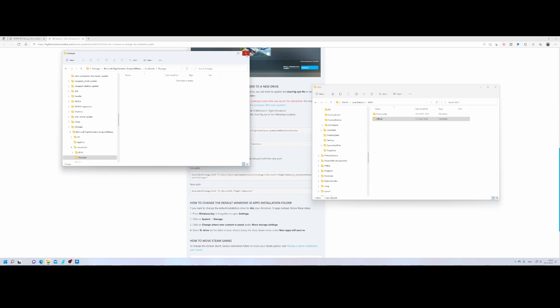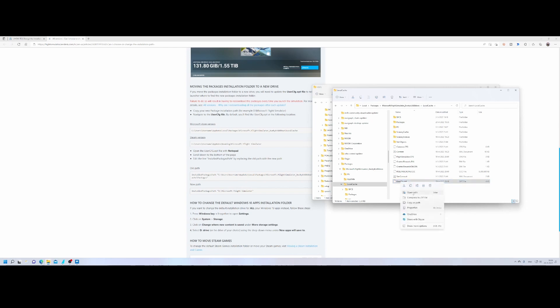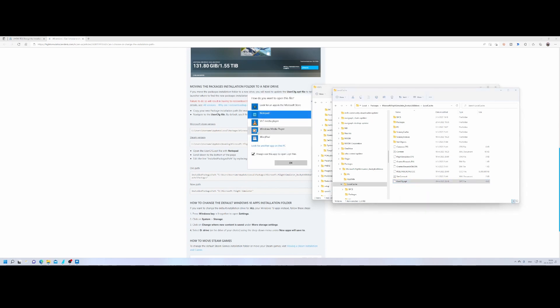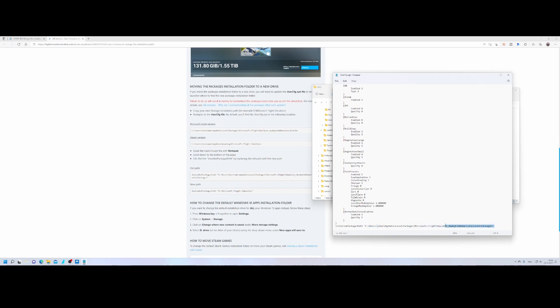You can see the packages folder is now empty, so that's good. Then you go to the UserConfig file. The question of course is where is it — it's pretty easy. If you go to the local cache folder you'll find the UserConfig.opt file. You can open it with Notepad, where you'll find all kinds of details about your video and graphics settings. If you scroll down, you can find the 'Install Packages Path'.